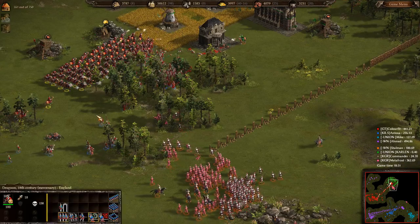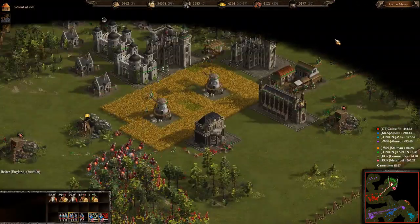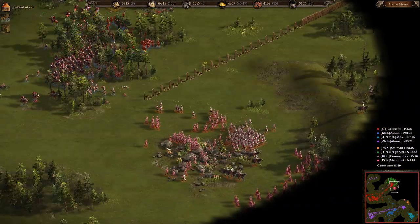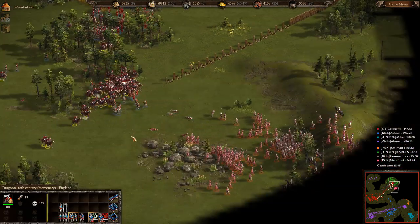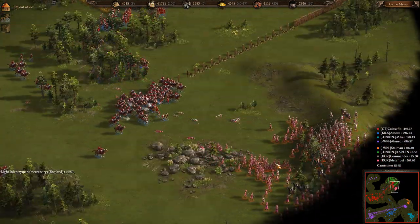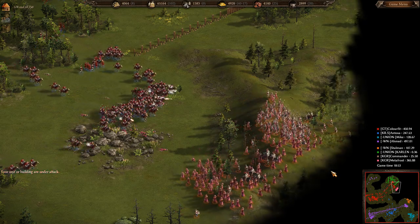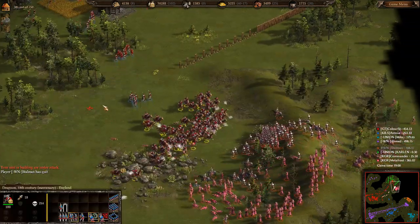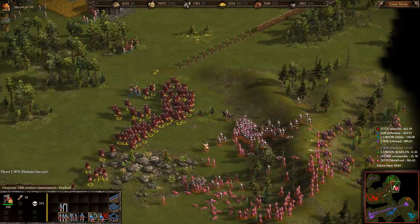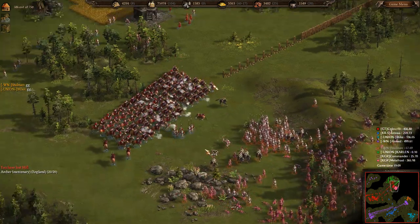Color Fit destroyed Carlin's DC and gold mine and is now chasing Metaphros back out of Carlin's base, using his Dragoons to catch up and destroy Metaphros' army. Stallman calls good game.